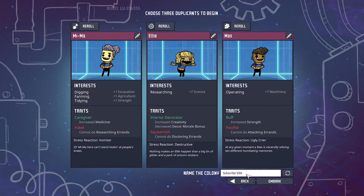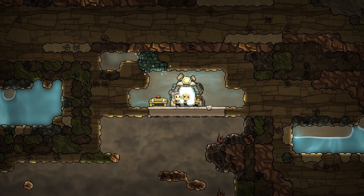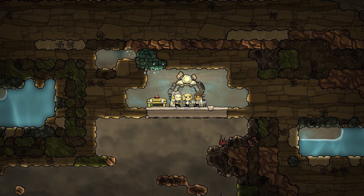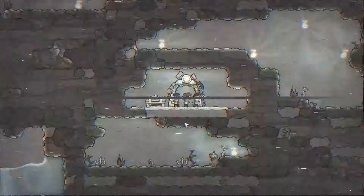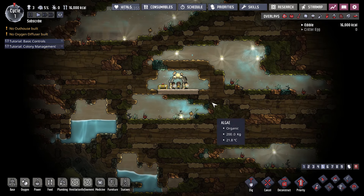Otherwise you need to babysit that poor fella all the time. He or she doesn't care where they sleep — in the water, no problem; in the deadly gas, no problem. You have been warned. I stopped giving names to my duplicants like test subject one, two, three. It was always a disaster.